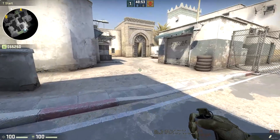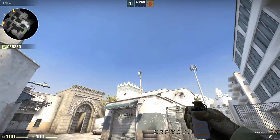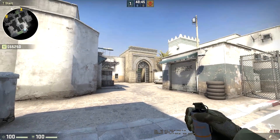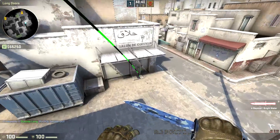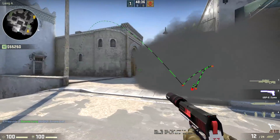So the first one here, smoking the long corner. You're going to line yourself up like this with this shadow over there. Then you're going to look up into the sky, battle line with this power point, walk when you hit the edge of the shadow and through. That's going to fly right over and smoke off the long corner, so it's just going to bounce off there.